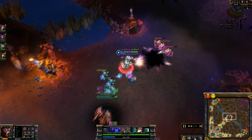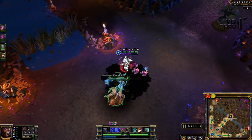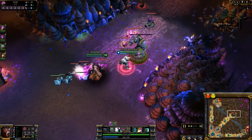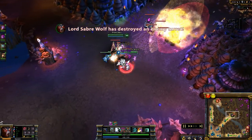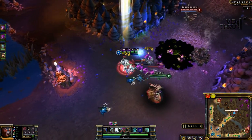Back in the area here, my blue buff is gone, but the mid tower is almost down. We get that tower, and now with the mid tower down it puts us in a very advantageous position.